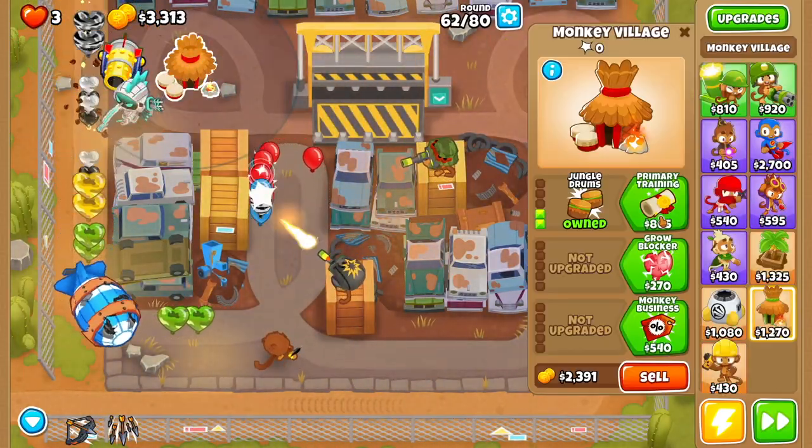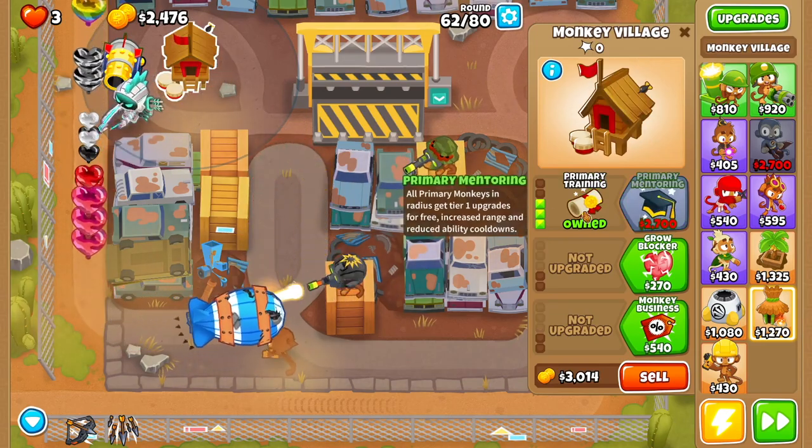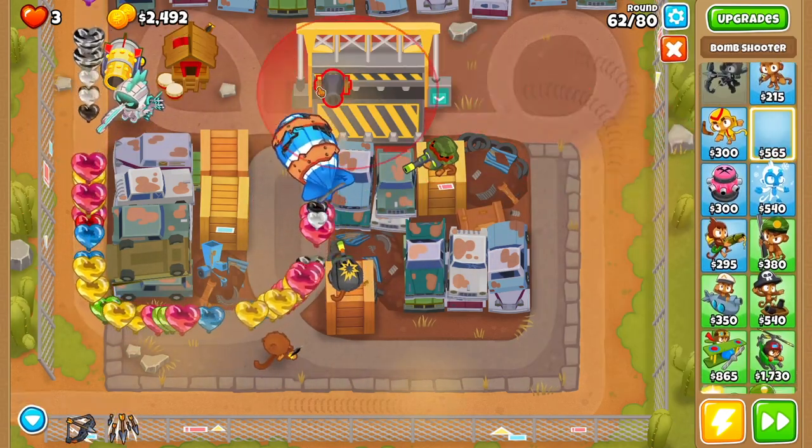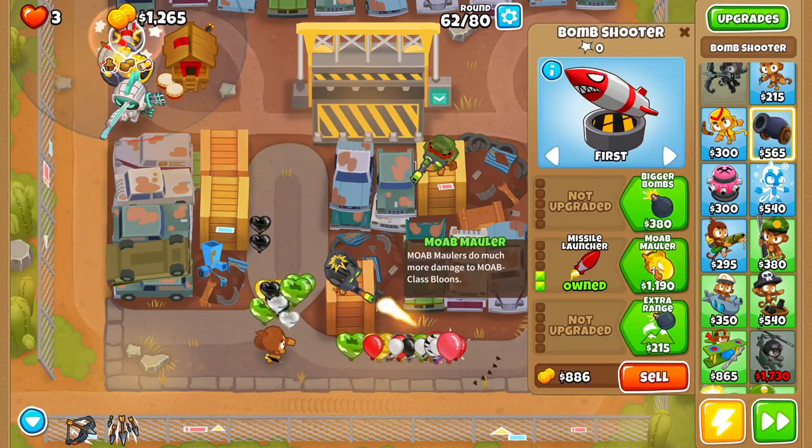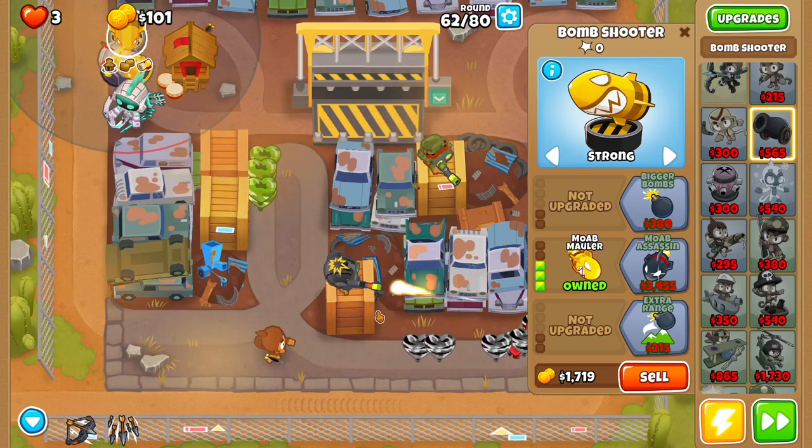Then go to your monkey village and get primary training. After that, get yourself another bomb shooter — drop that one right here — and go faster reload, missile launcher, MOAB mauler, and set it to strong.